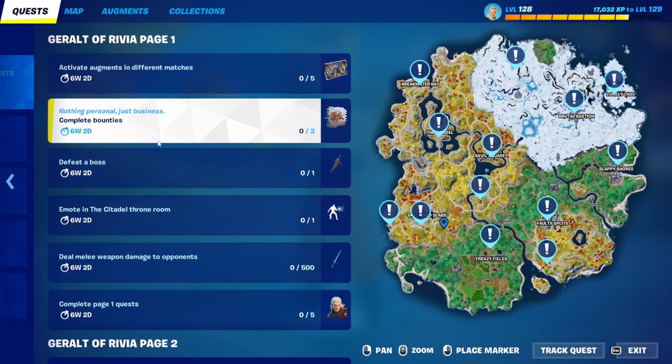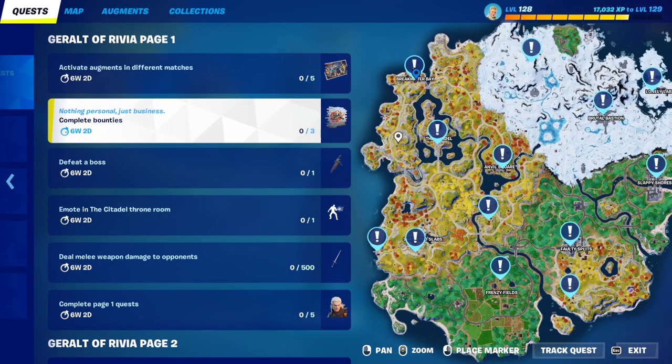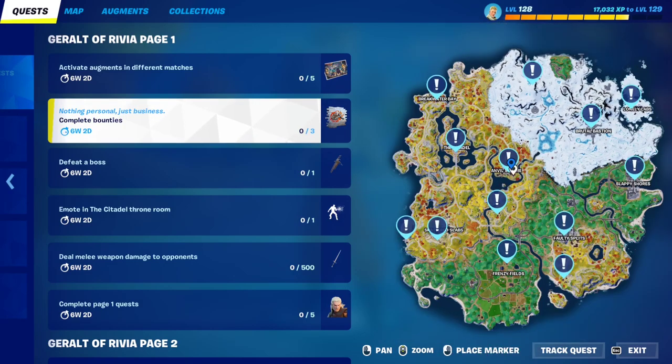The second quest is to complete bounties. Just go to any of the bounty boards on the map — there's one at Great Water Bay, one at the Citadel, two next to Shadow Slabs, one at Amber Square, and so on. Activate the bounty and make sure to complete it. Try to chase down your bounty and kill them yourself to be safe.